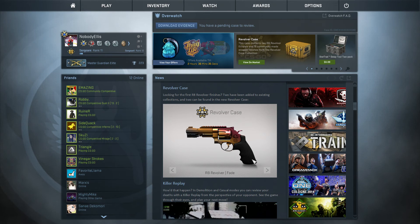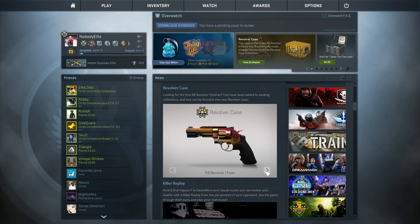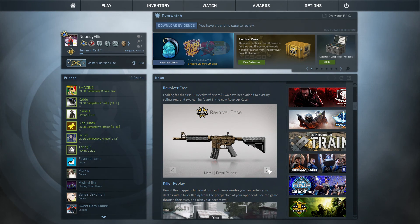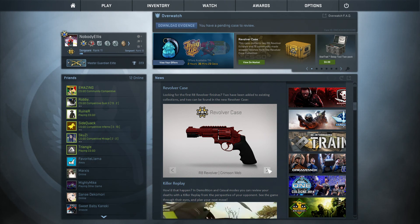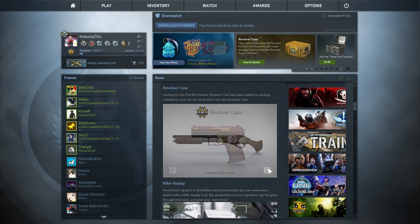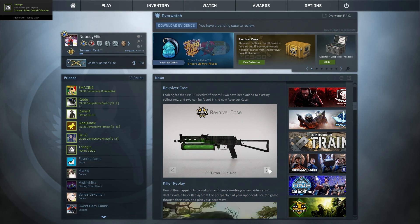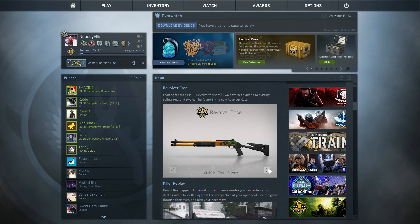If we scroll down even more, these are the new skins they added. The fade is gorgeous — it goes from reds to pinks. These two are the reds right here — the Royal Paladin. Here's the rest of the skins, guys, if you haven't seen them or you just want to keep up with the new skins and updates. As far as I know, there's no brand new knife.